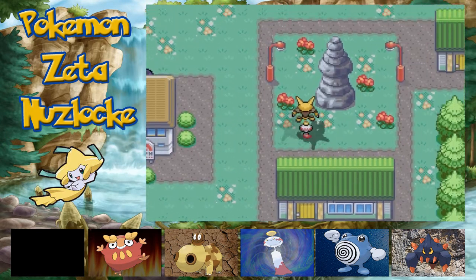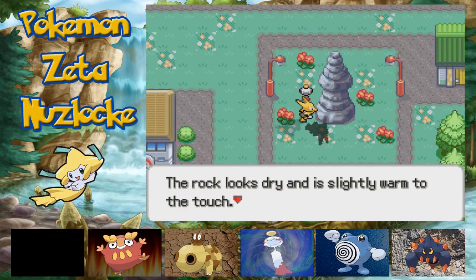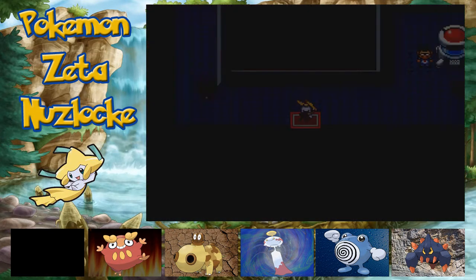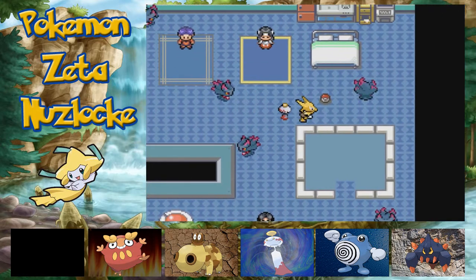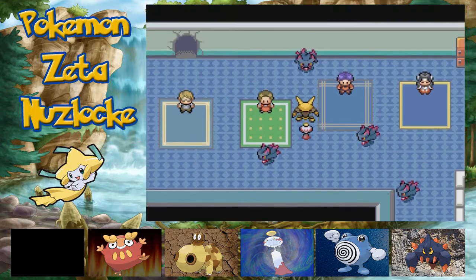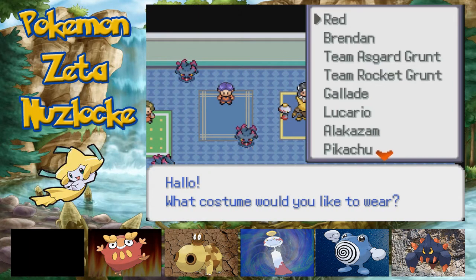We're going to get two evolutions straight off the bat. If we go into our secret base here, we're going to use our skeleton key to get in. If you guys remember last episode we discovered secret bases, and since then I've been upgrading like crazy. So we've got some pretty cool stuff. This is the guy I was using to train our Pokemon, and this is the reason I've got an Alakazam suit right now.